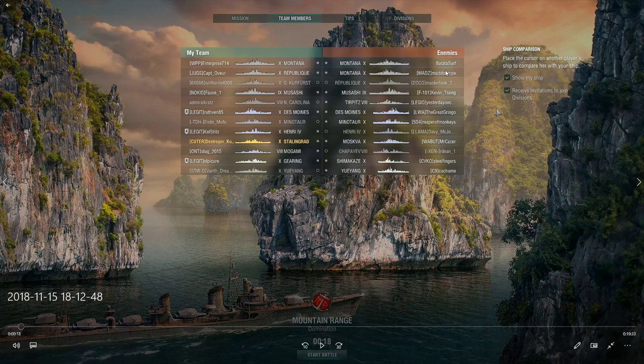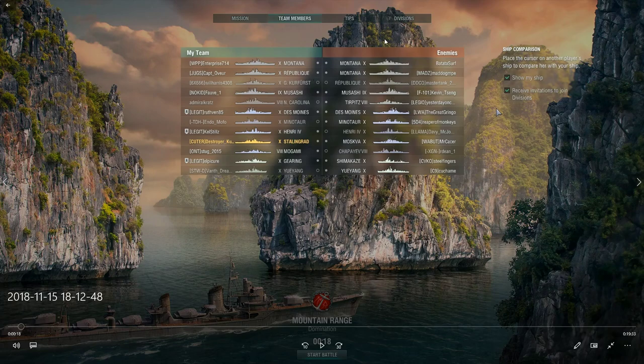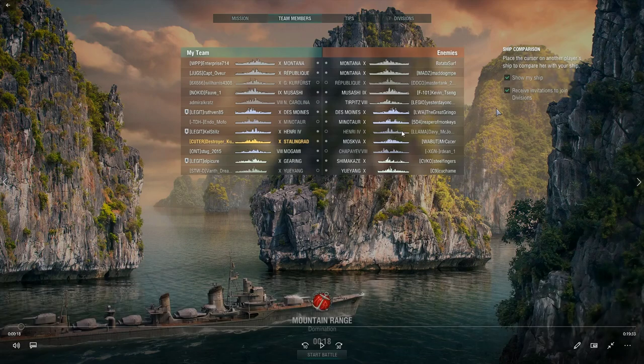Going over the matchmaking, looking at a couple Montanas, Republic, Musashi — all of these are pretty good threats to my ship if I get broadsided, cross-fired, or anything like that. Even these Montanas and Republic with plunging shots into my superstructure through my bow can do a lot of damage. Looking at the enemy cruisers, we've got a lot of DPM here — Des Moines, Minotaur.